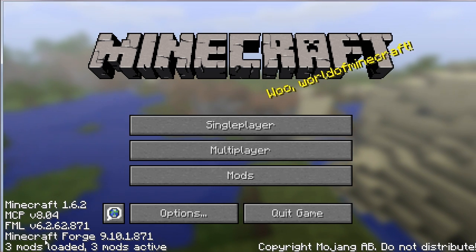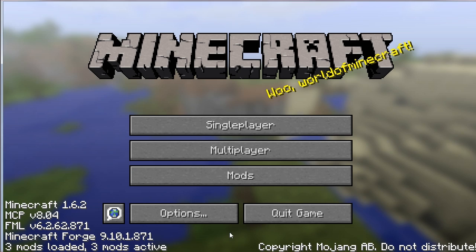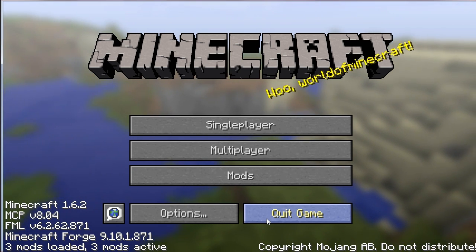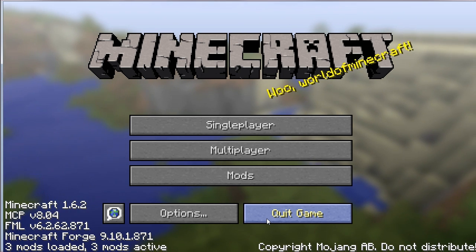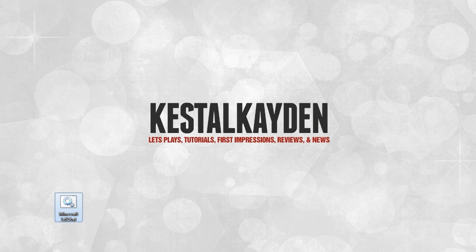Three mods are loaded, which includes Forge, MCP, and MFML — that type of stuff. So we're pretty much done. This is basically how to install Forge on Minecraft 1.6.2 the easy way, especially with the separate profile setup, dot bats, and so on. It makes things so much easier for everybody.